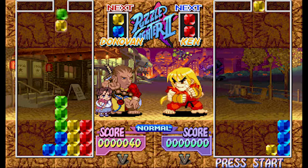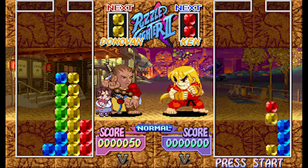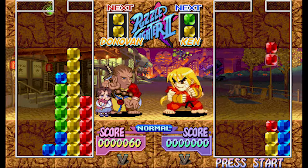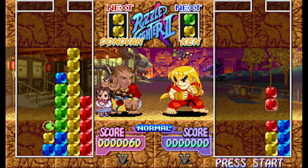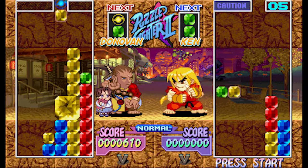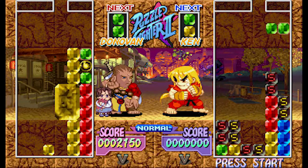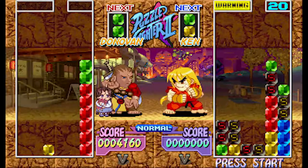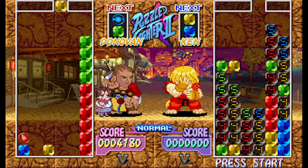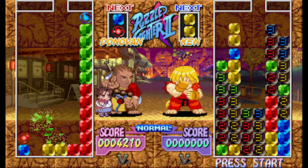In Puzzle Fighter, the main gameplay revolves around rotating and placing 2 gem blocks on the playing field. There are 4 colours of gems, with the individual blocks merging to form larger gem squares or rectangles whenever a sufficient number of the same coloured gems are placed together. Crashed gems allow you to blow up the gems on your screen, which results in counter gems being dropped on the enemy's playing field. A round is lost whenever the entry point of new gems is blocked.